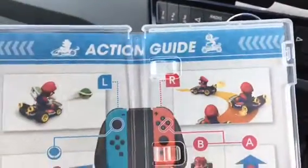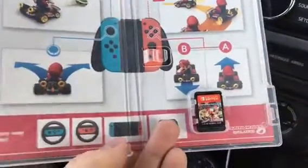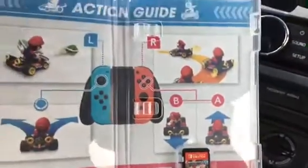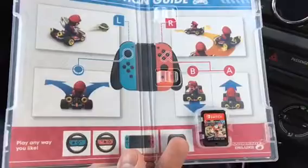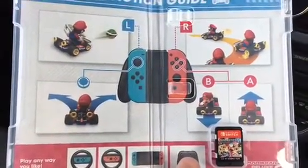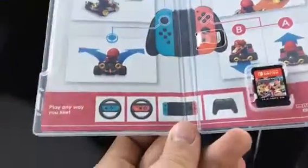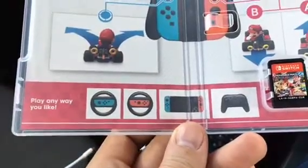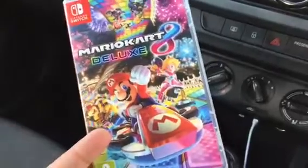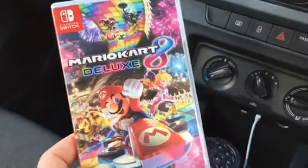Let's open it up. Inside we have the cartridge — super small as we've seen before. I'm not licking it because I'm not dumb. We actually see an overview of the instructions on how to play with the Joy-Con grip, some quick instructions, and then it shows other ways you can play. And that is Mario Kart 8 Deluxe unboxing!